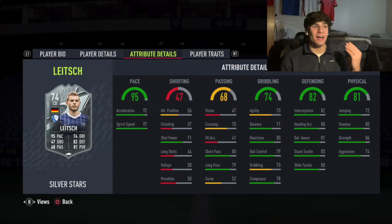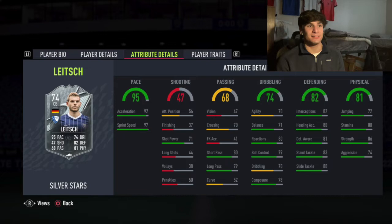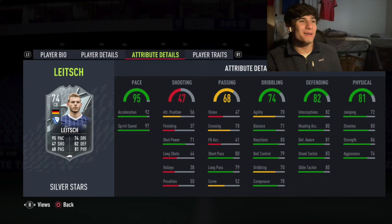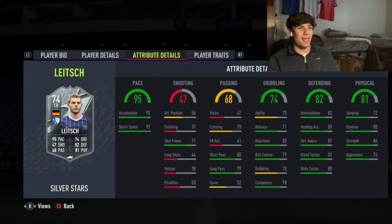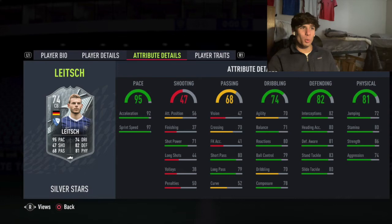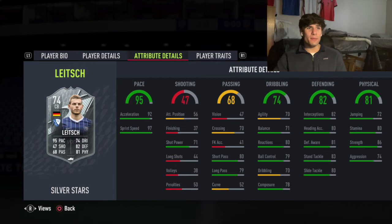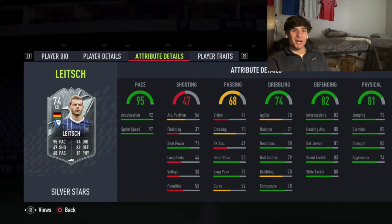He is the fastest center back in the game — let me check. Looking at icon center backs: Ruben Dias Team Leader has 87 pace, Marquinos Team Leader has 90 pace, prime Maldini 86 pace, Van Dijk's card, Bobby Moore 68 pace. Flashback Ferran 88 pace, Koulibaly 86 pace. Lacroix has 93 pace — probably second fastest — then Marquinos, then this guy. Rudiger has 85 pace.